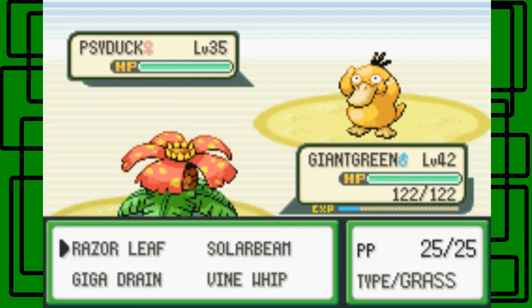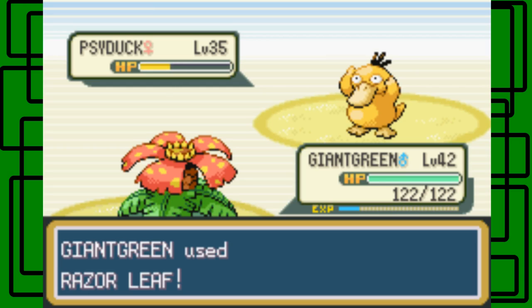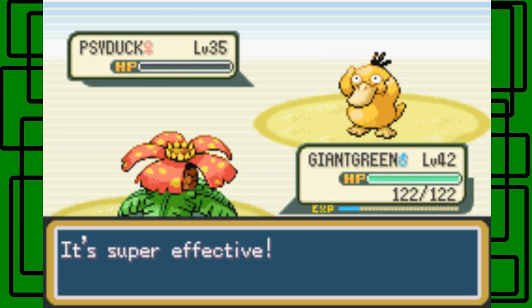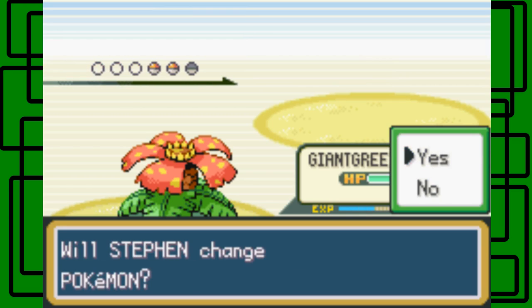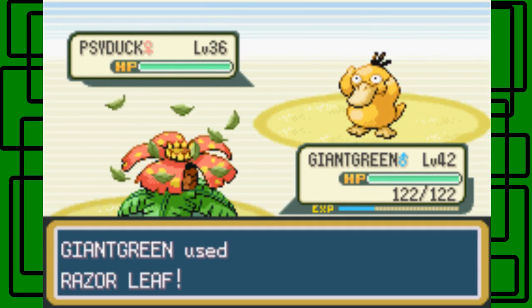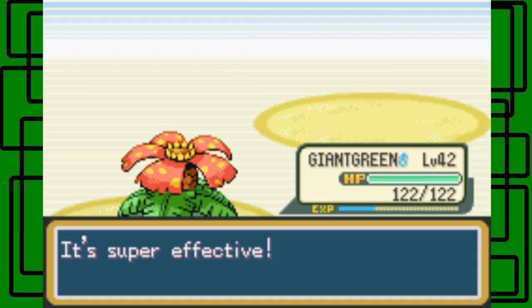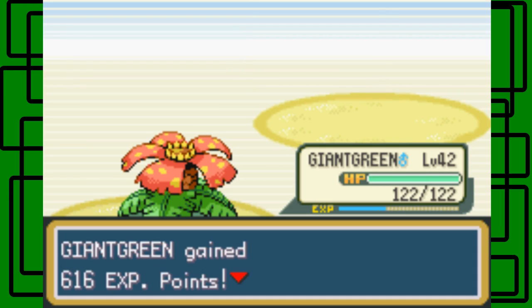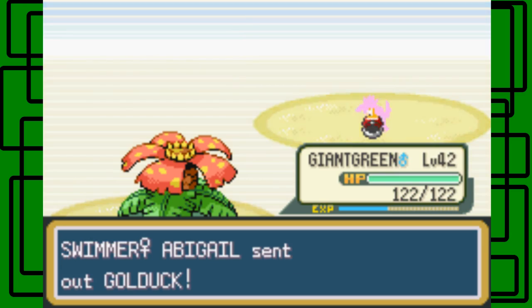Let's go for the Razor Leaf. There we go. I took down the Psyduck in one hit, that's good. It's always nice to see. Here's another Psyduck. One Razor Leaf takes it down, nice. So now she has two Psyducks and a Golduck, so that's cool.